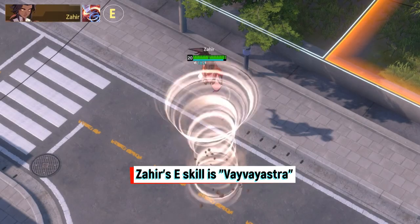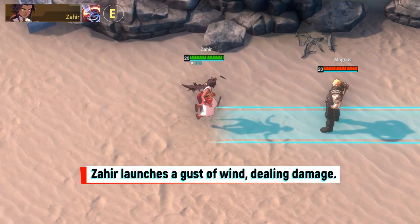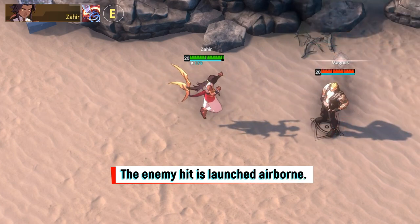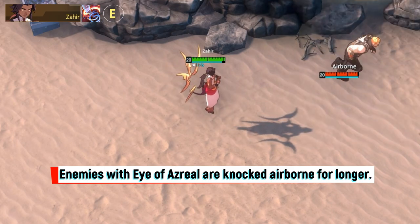Zaheer's E skill is Veve Astra. Zaheer launches a Gust of Wind, dealing damage. The enemy hit is launched airborne and their movement speed decreases. Enemies with Eye of Azrael are knocked airborne for longer.